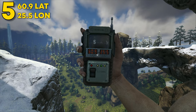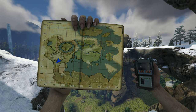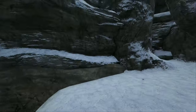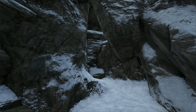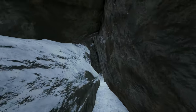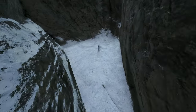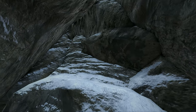Coming in at number 5, this can be found at 60.9 latitude and 25.5 longitude. Here it is on the map. This can be found over by the South Ice Cave, located on the side of the snow mountain. This rat hole is pretty close to that cave entrance, which is a bit of a downside. On the good side, you have a nice outside area to put a turret tower or turret wall. Inside, you have a good amount of room for a small tribe — it's pretty flat and really tall, so you can have up to five or six layers of structures in here.